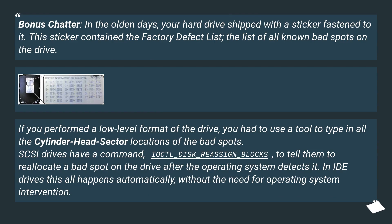Bonus chatter: in the olden days, your hard drive shipped with a sticker fastened to it. This sticker contained the factory defect list, the list of all known bad spots on the drive. If you performed a low-level format of the drive, you had to use a tool to type in all the cylinder/head/sector locations of the bad spots. SCSI drives have a command, IOCTL_DISK_REASSIGN_BLOCKS, to tell them to reallocate a bad spot after the OS detects it. In IDE drives, this all happens automatically without the need for operating system intervention.